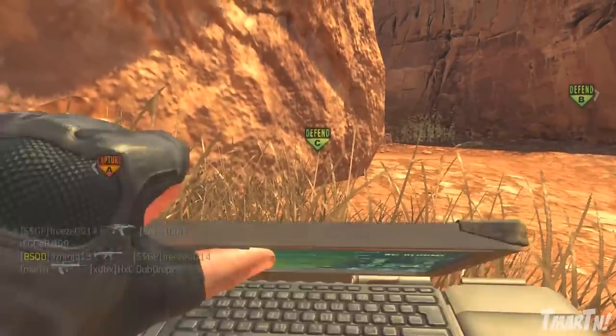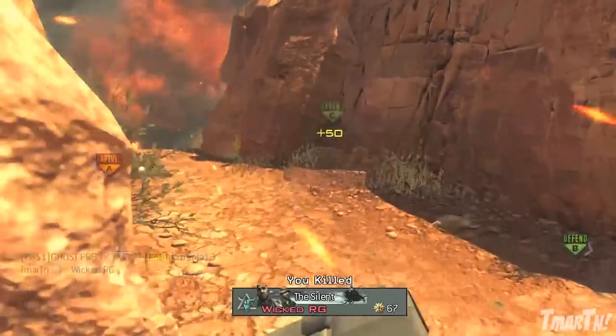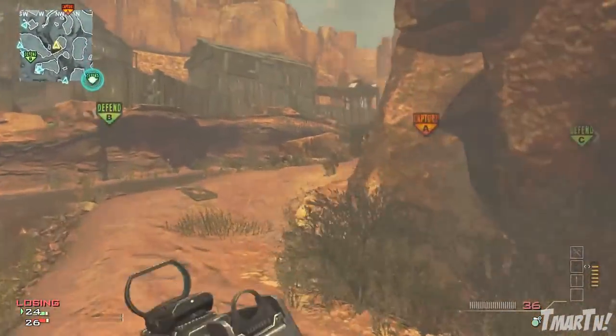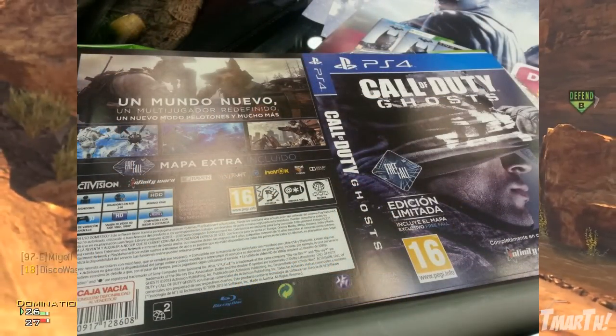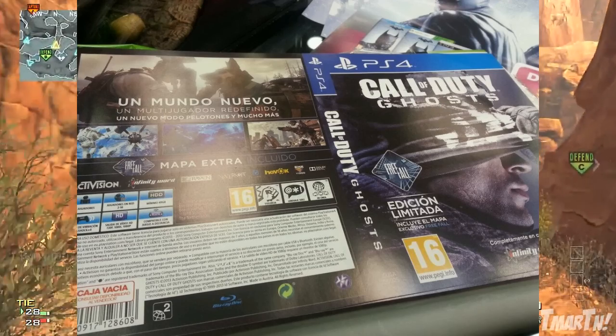In terms of other information we get from this, you can read the box — it's in Spanish. This is kind of one of the only times my five years of Spanish in high school has really come into play and become useful. On the front here, as you can see, it says Free Fall — it's got the Free Fall logo. This is the limited edition, and it includes the new exclusive map Free Fall.